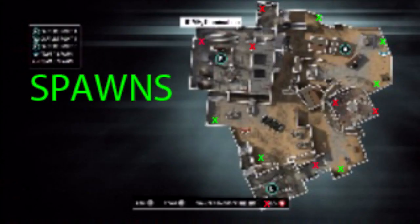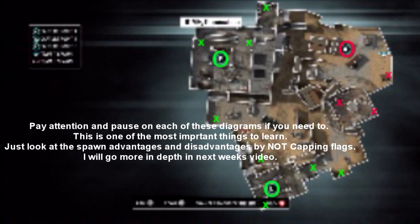Let's talk about spawns. All the X's on this map indicate every single spawn on Dome. The red X's are the main spawning areas — inside the B building, the dome, and inside C. Not a great idea to have all the main spawning points inside buildings, but there it is.